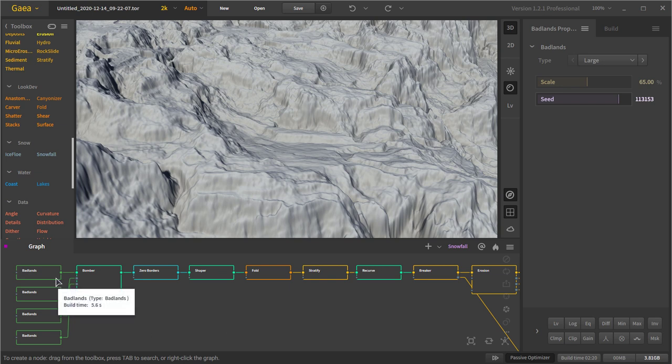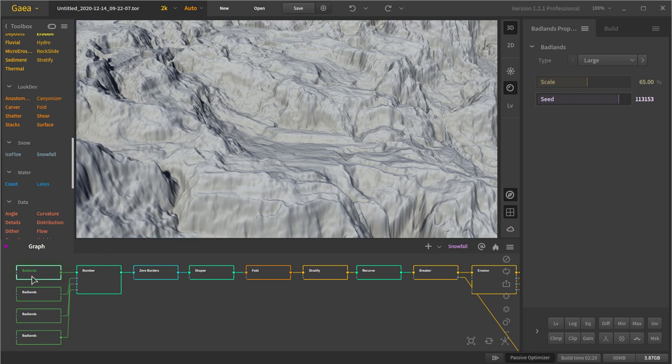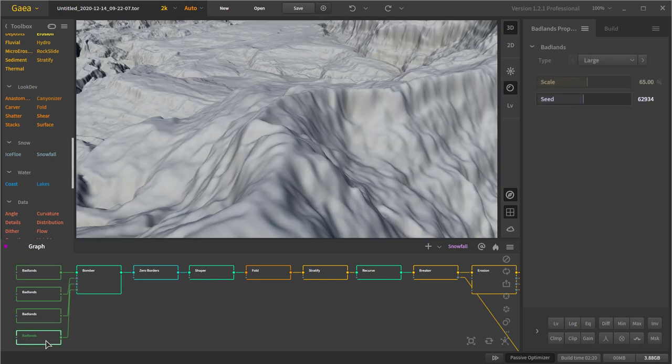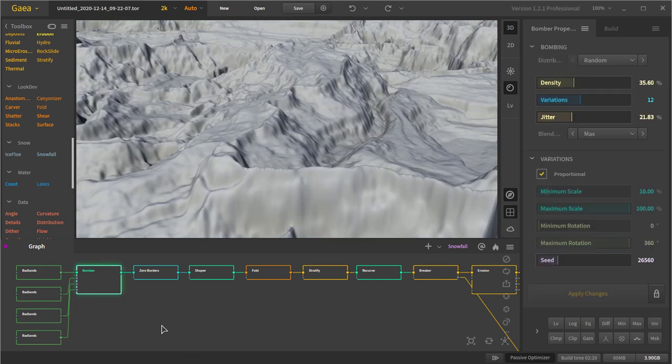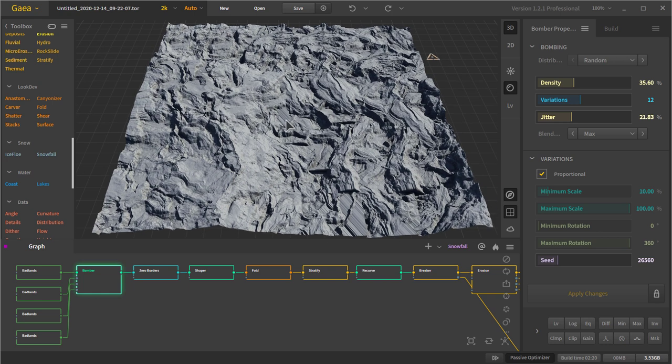We have four inputs here and they're all badlands. Don't be fooled — they all have different seeds. It's just that this last update the Gaia was kind of weird and only some of them updated. We're going to be putting all four of these inputs into the Bomber node, which takes your inputs and plasters them all around your build with a minimum and maximum scale, randomizing the scaling for all four inputs and a random rotation with a minimum of 0 and 360 degrees.